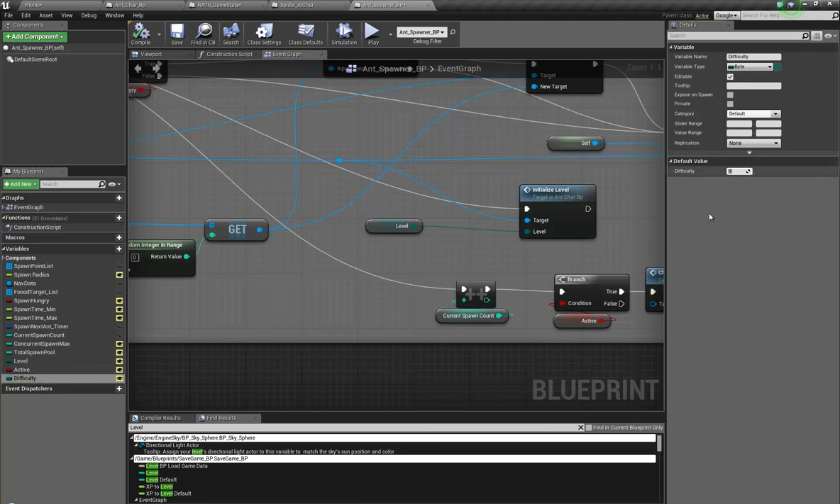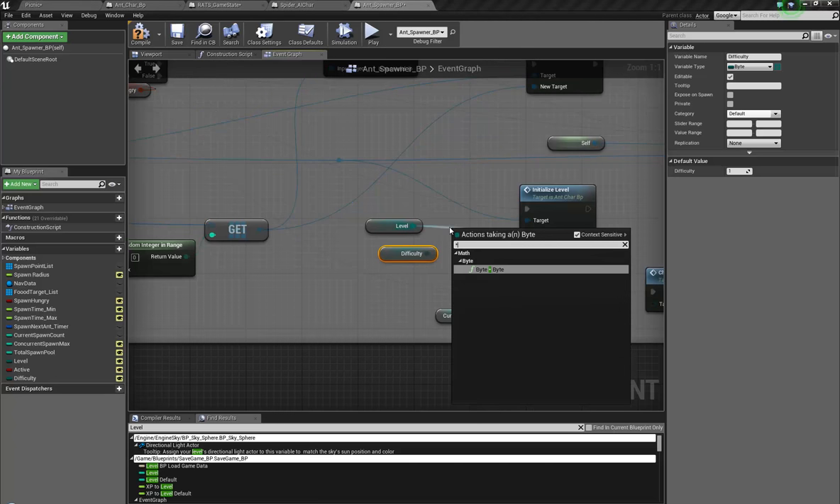So I could keep it like a byte, which might be the wise thing to do, or I could make it an enumerator. But to be honest it's so much easier to do it this way, and the minimum difficulty is going to have to be one because the idea is that it's going to be brutal.